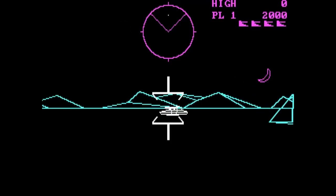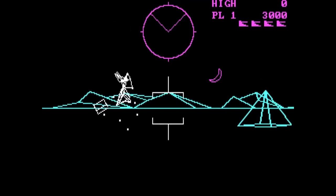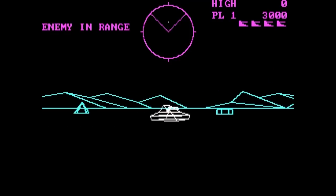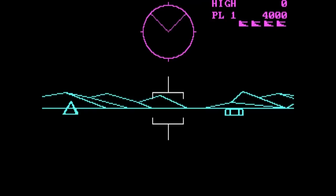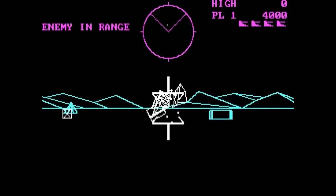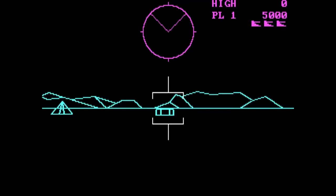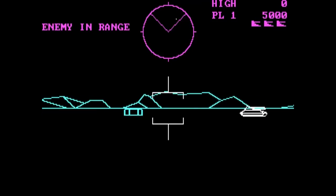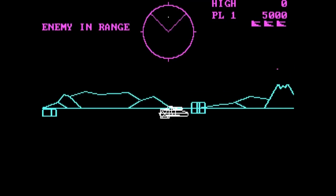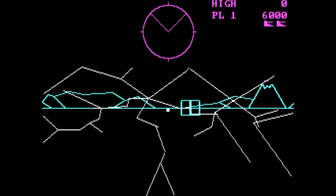Another thing that's a tad lacking, or at least a bit odd, are the controls. Instead of just holding in whatever direction you want to go, you have to press the direction and then press the opposite direction to stop yourself from moving the original direction. It almost takes more getting used to than the original arcade cabinet's dual joystick controls. But what it isn't lacking in is the gameplay, which is freakin' Battlezone, and that's freakin' rad. You got armored fighting vehicles, aliens, random volcanoes in the background, heart attack-inducing missiles, the whole nine yards, or 8.23 meters.